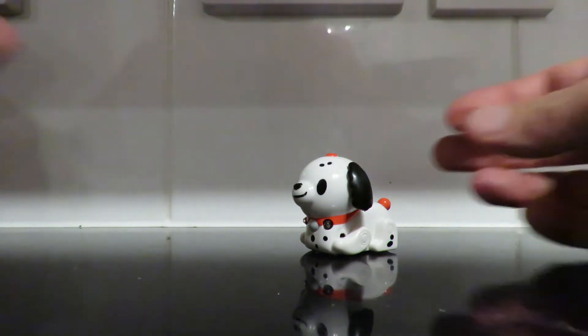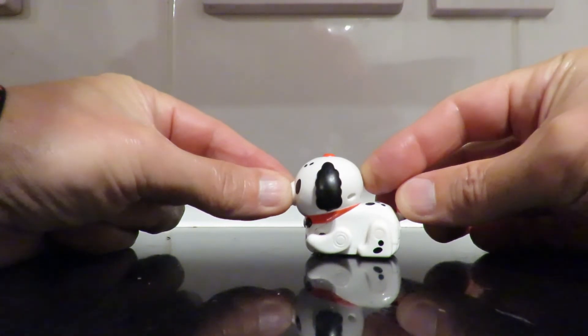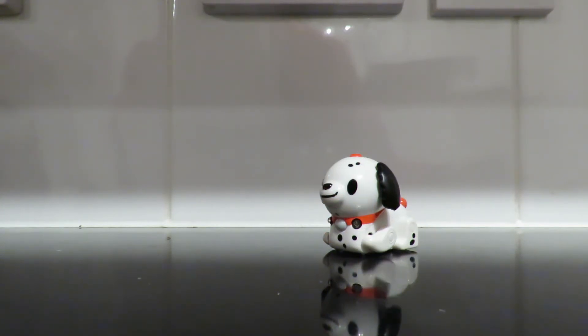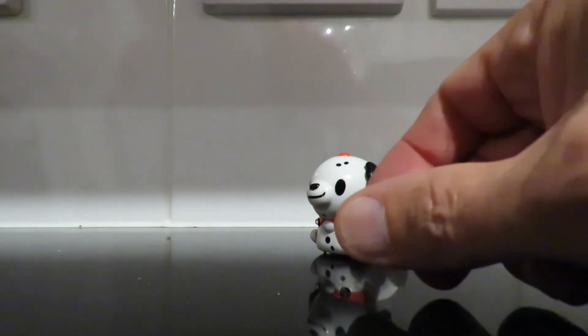I'll turn it on first, which is pushing the button on the back of his head. Okay, he's on. Let's try four taps to begin with. Okay, now I'll try three taps and try to put the ball somewhere fairly close.